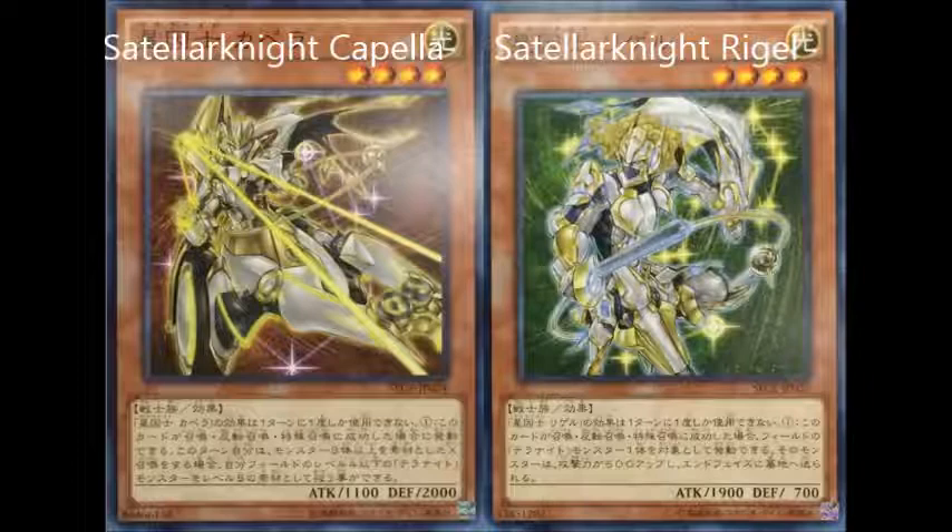Those are the two new cards, and you may think both cards are kinda meh in comparison to the main engine of Deneb, Vega, Altair, and the others, but they are kinda very useful. Capella is useful in terms of bringing Constellar Knight Diamond out in main phase 1, since it can only get overlaid onto a Satellite Xyz monster at main phase 2. It's also cool to summon Harpie or Borsak with that card. Capella would be awesome at 1 in the deck — it's searchable, recyclable, and synergizes with the archetype for bringing out all rank 5ers.